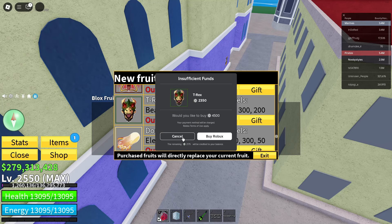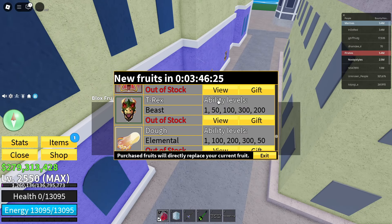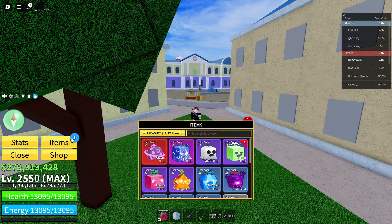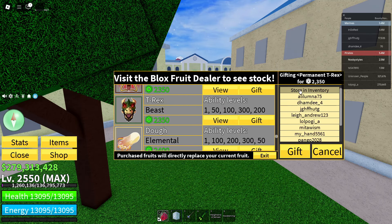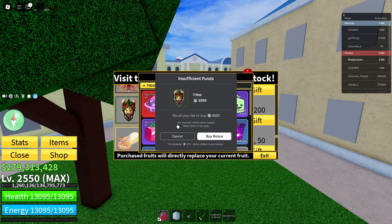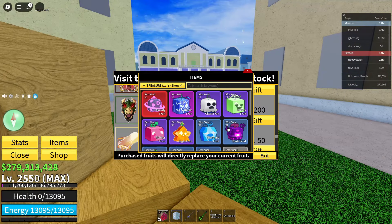What you guys got to do is just quickly cancel this and reset yourself. Now once you have done that, click on exit. Click on this black box, go ahead and open up items over here. Now once you're in items, put this to treasure. Now open up the shop again, go ahead and go over to more fruits. Click on gift, store and inventory, gift again. Wait until this thing opens up, now click on items and open these all up. Now reset yourself.